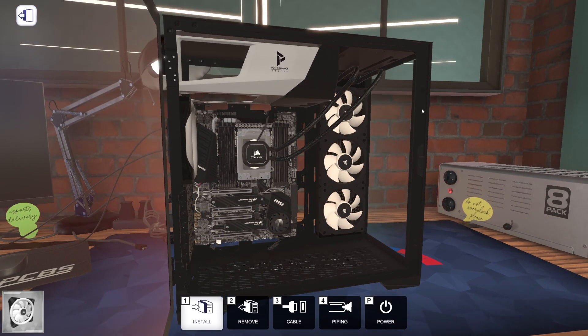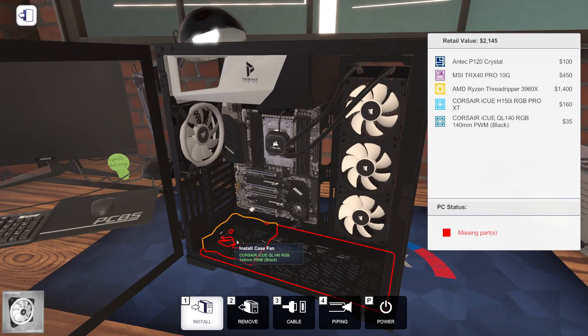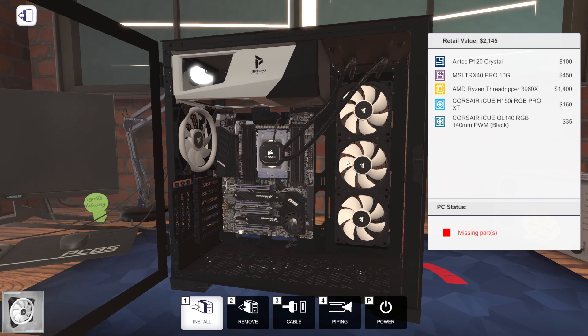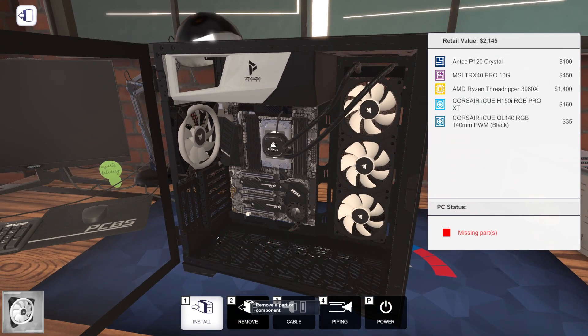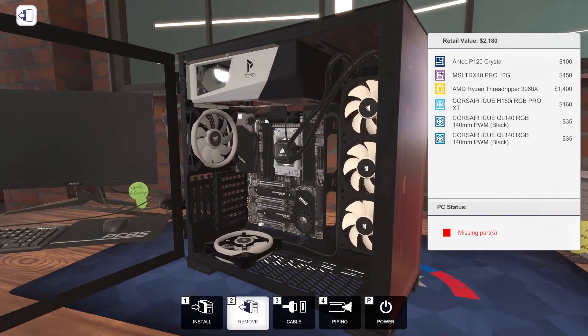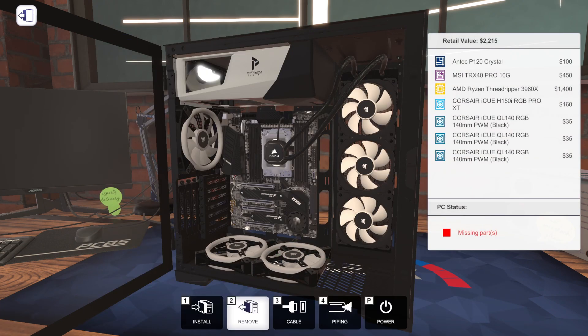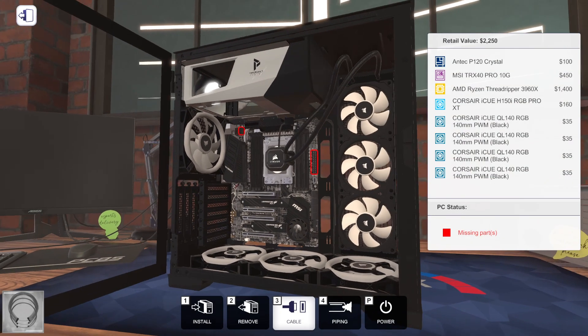I don't know how well they're gonna match with our AIO, but we're gonna try it anyway. There are no fans in the front of this case - it's gonna have a transparent front. We could do fans on the bottom. Everything is set to exhaust, which I hate. I'm still praying that some future update will let us change fan orientation on radiators. These bottom ones are showing as intake, so we're gonna do three 140s along the bottom as intakes and everything else exhausting.